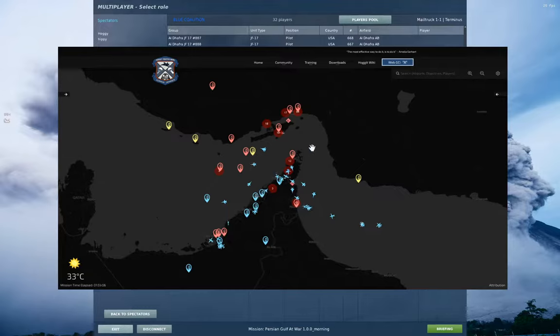Once you've captured everything here, you work your way across to Kesham Island, and then finally up to Bandar Abbas. Once we own Bandar Abbas, the mission is successful and it resets back to its initial state at Al Dhafra. You can log on pretty much any time you want and fly pretty much any plane you want.